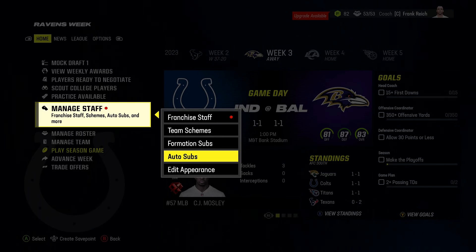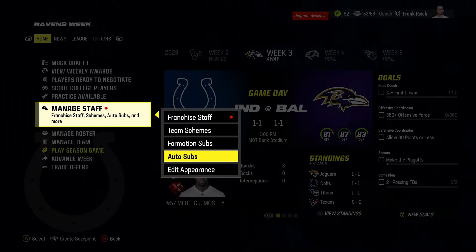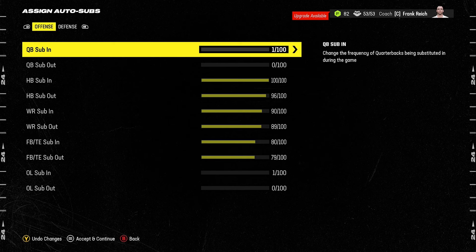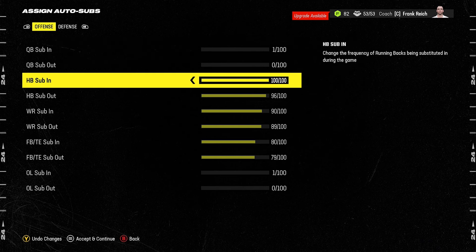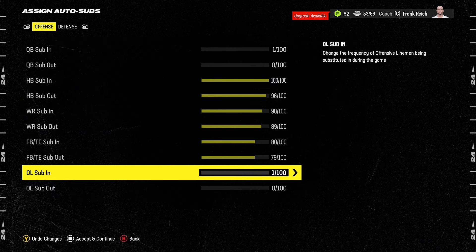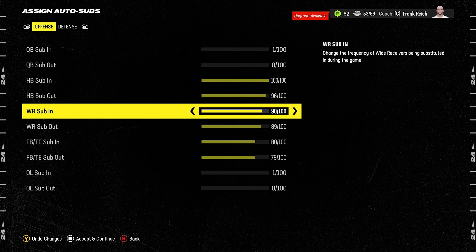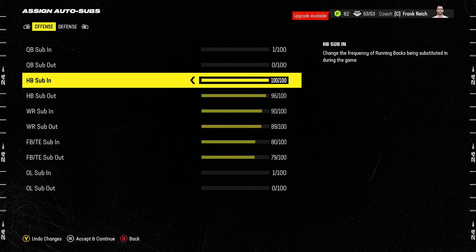The final thing to do to make your franchise save more realistic is increase the frequency that players come in and out of the game, using Auto Subs. These can be found in the main menu, or within your franchise save under Manage Staff, then scroll down to Auto Subs. These sliders change how frequently players are substituted during the game. Some positions — like quarterback and offensive line — you don't want to substitute, but running backs, wide receivers, and tight ends come in and out regularly.